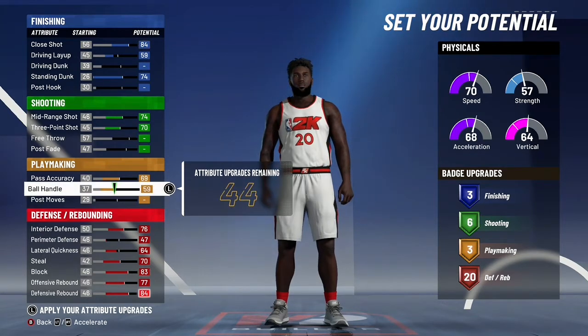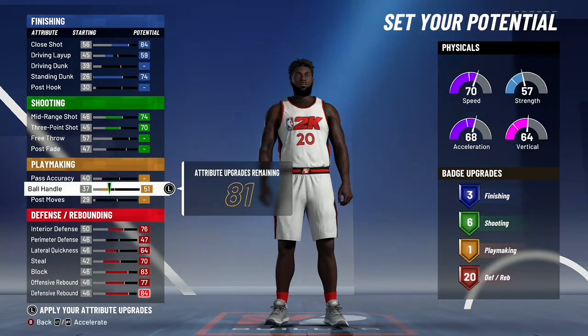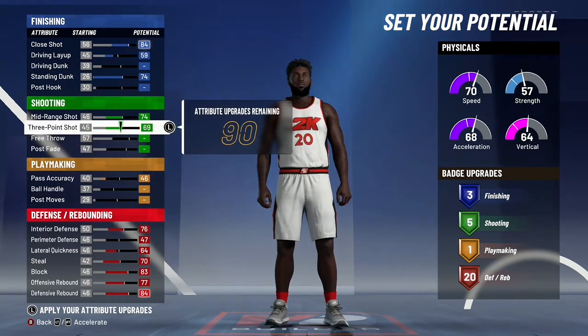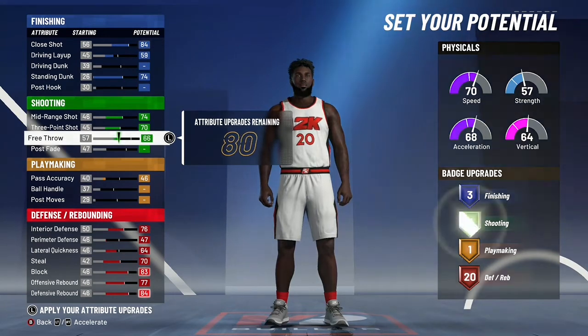Save your badges. Don't mess with playmaking. You're not going to be the main ball handler. You're going to be sitting corner, hedging, playing defense, or setting screens. This is a comp big man. Just keep the way I had it: get 8, 19, 1, and 20 — that's perfect.